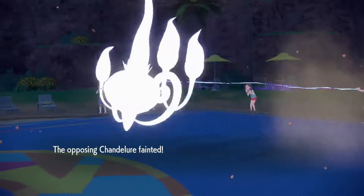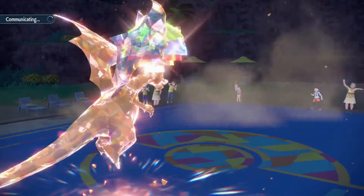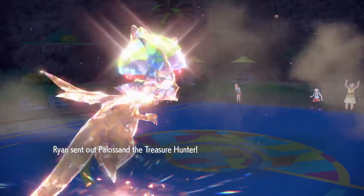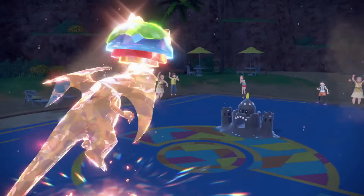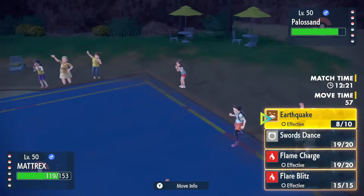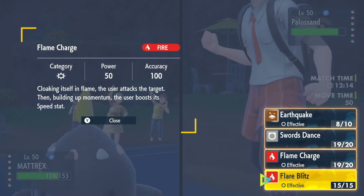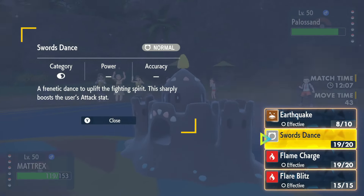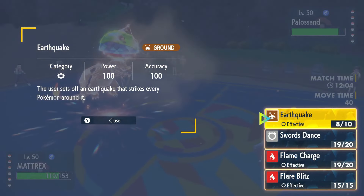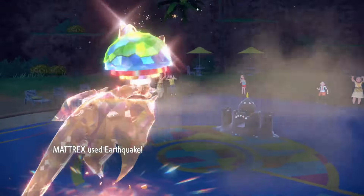Yep, yep — that might be the whole game already! If not we've got Flygon in the back. They've already used their Terra so we don't have to overthink anything. Palisand could live — yeah, Palisand takes some hits pretty easily. As much as I want to click Flare Blitz, if this is physically defensive we need a couple of Earthquakes to knock it out. I'll wait until we're in Blaze range.